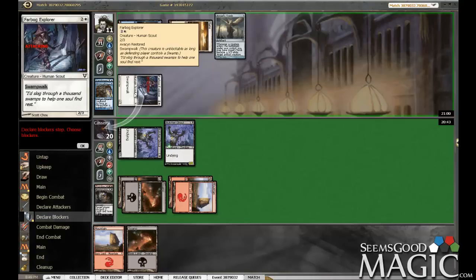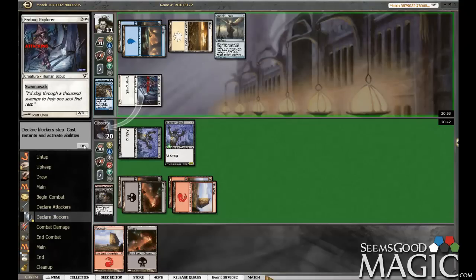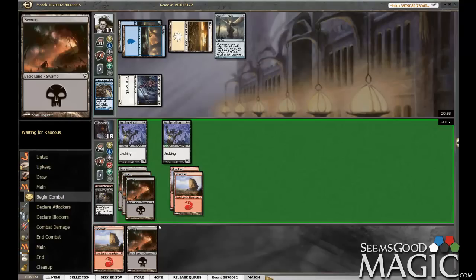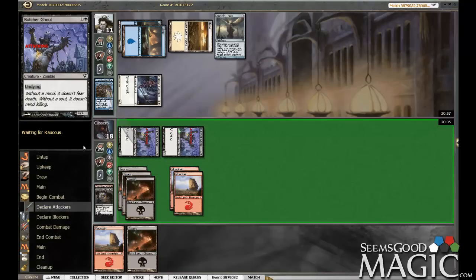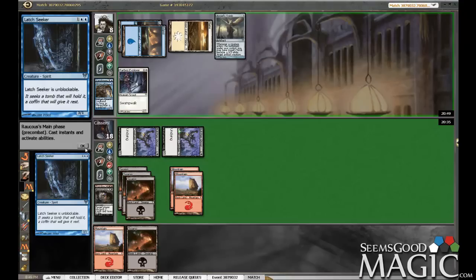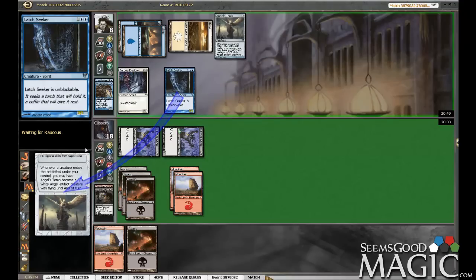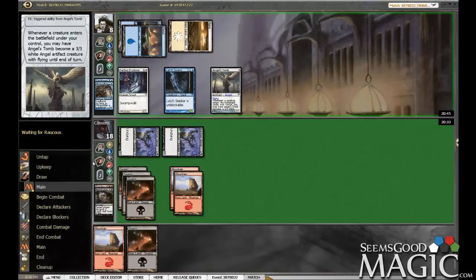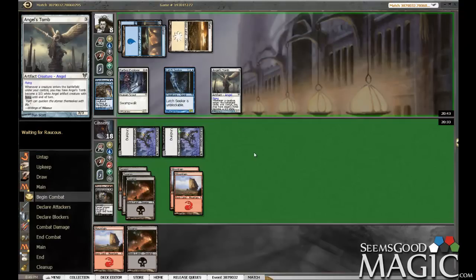He's not going on defense — that's interesting. And we are just playing 16 lands. He's getting aggressive as hell. Angel's Tomb — so good. It adds up quick.